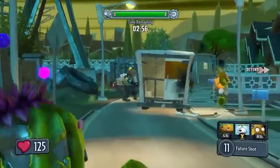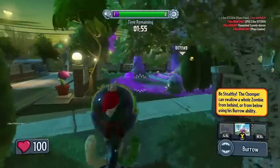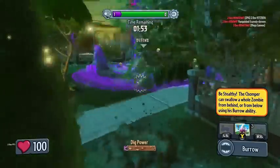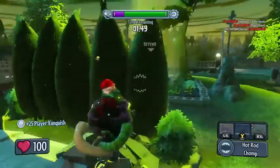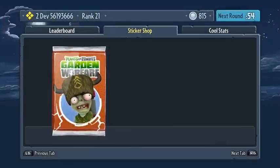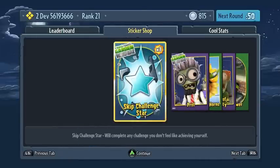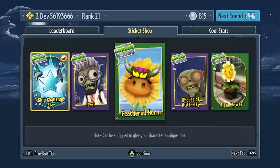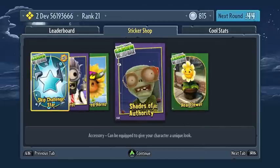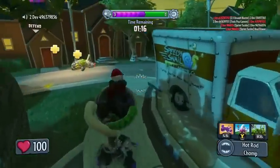Everything you do in the game earns you coins — assists, critical hits, kills, heals, capturing objectives — they all help you constantly rack up coins as you play. In between matches, you can take your coins to the sticker shop and spend them on different packs of stickers. For example, the reinforcement pack gives you new plants and zombies to summon. More expensive packs can unlock character items to customize your look, weapon upgrades, and the rare character pieces which unlock the class variants.